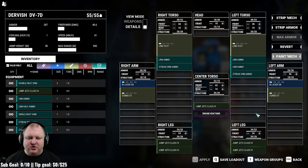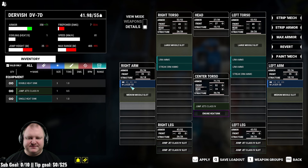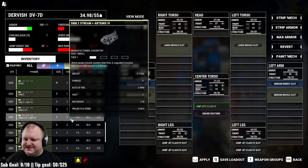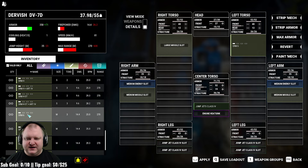The armor is a little bit higher than before. Once again, we get rid of the excess jump jets and max the armor on the mech. The key on this one is that you actually have large missile slots in the torsos and medium missile slots in the arms. You would think this sounds perfect for SRM 6 — and yes, SRM 6 is a medium-sized weapon, so it fits in those medium missile slots.